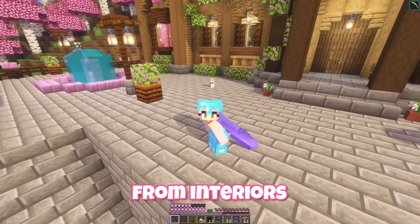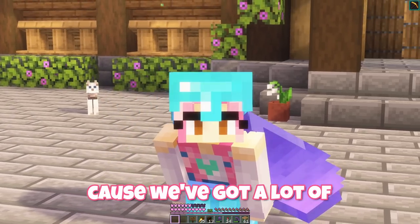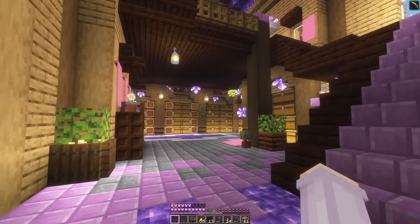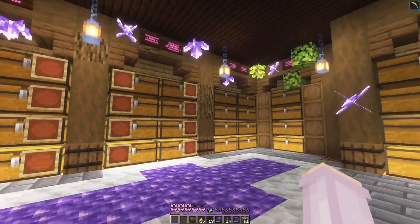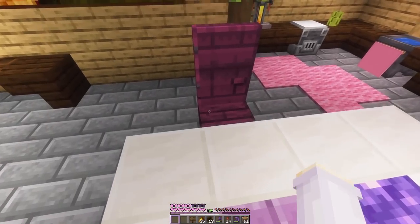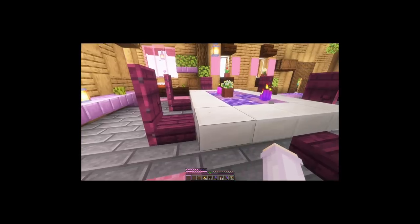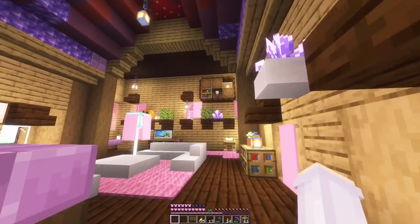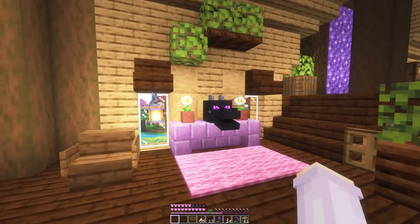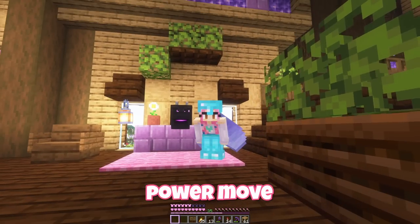I need a break from interiors after that, which is good actually because we've got a lot of other building to do. But first a quick tour. So when you come in, over this side we've got our storage room of course, and then on the other side we've got dining and kitchen. I don't know why I keep standing on the dining table — rude. Then upstairs to our left is the lounge, and over this side we've got the bedroom. And we did decorate with the dragon head. Dragon head in your bedroom — power move.